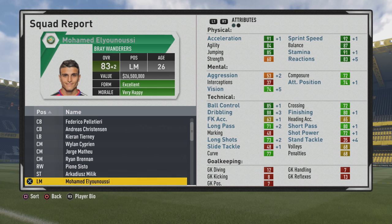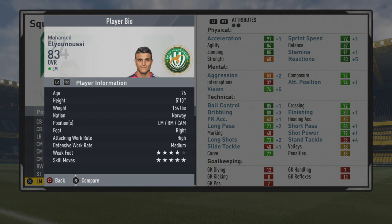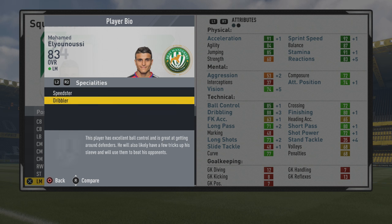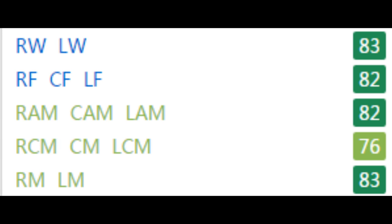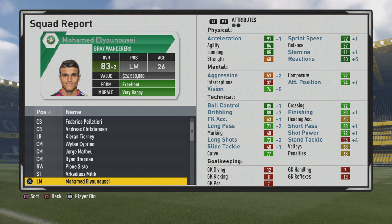At 83 overall, age 26, is what he caps out at, with some very good stats all around. He has 5-star skill moves to go along with 4-star weak foot. He's picked up the speedster specialty and a dribbler specialty. Looking at the calculations: he's 83 as a winger, 82 as a center forward, 82 as a CAM, and 83 as a right mid/left mid. He can definitely play a little bit higher up the pitch as a winger and will be very effective as a CAM also.